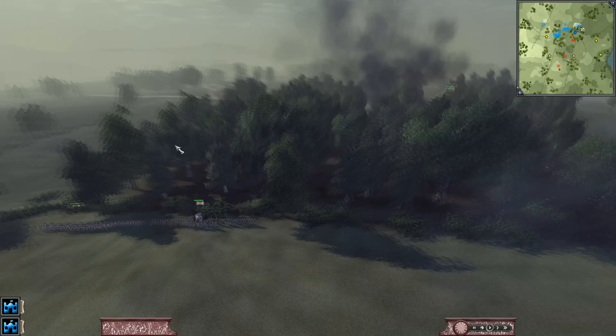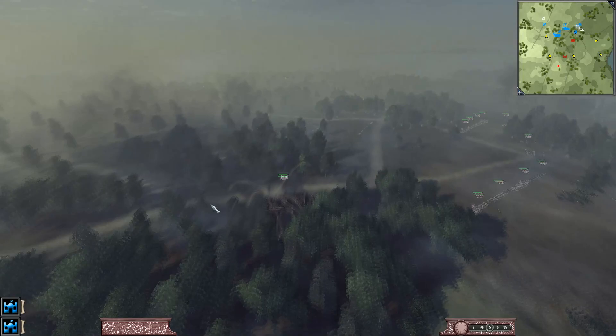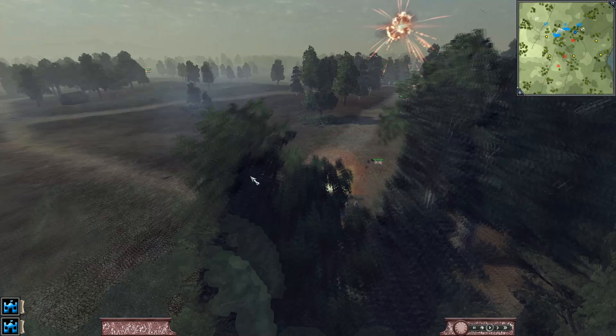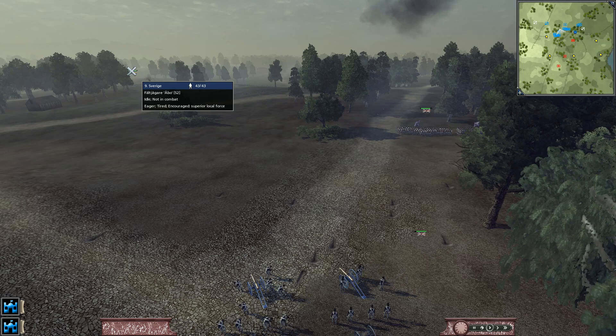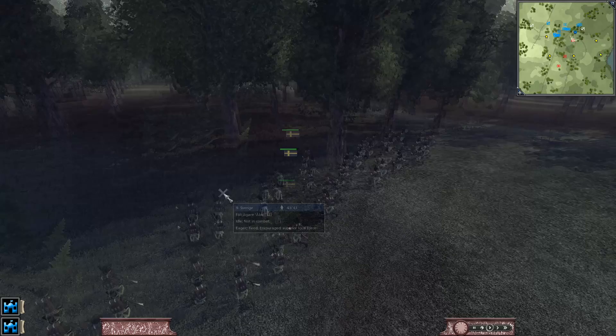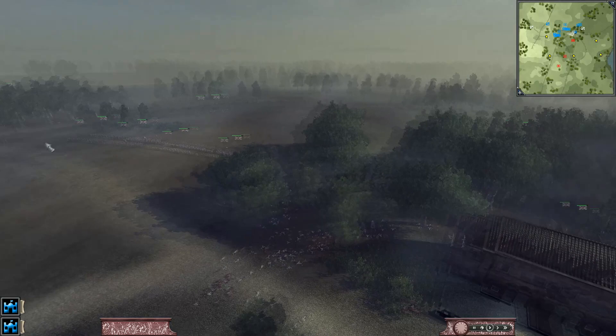Now we have another two units here on the left side of the house behind the trees. This house is still getting shelled and I still have not pulled my guys out yet. More Swedish howitzer fire just trying to kill my cannons — which is not very nice of them. Now our cannons are going to start firing at these skirmisher units here.